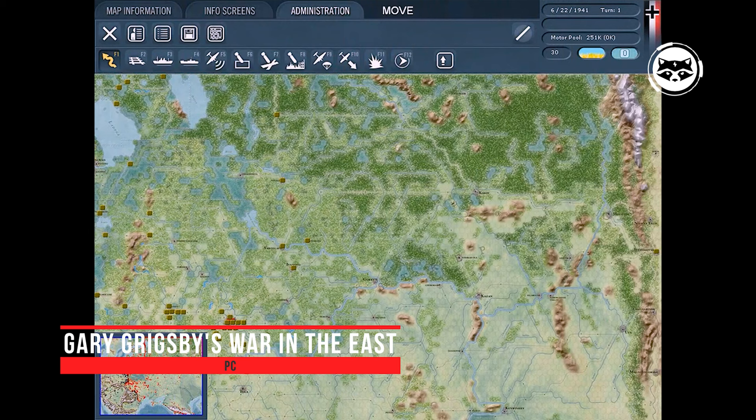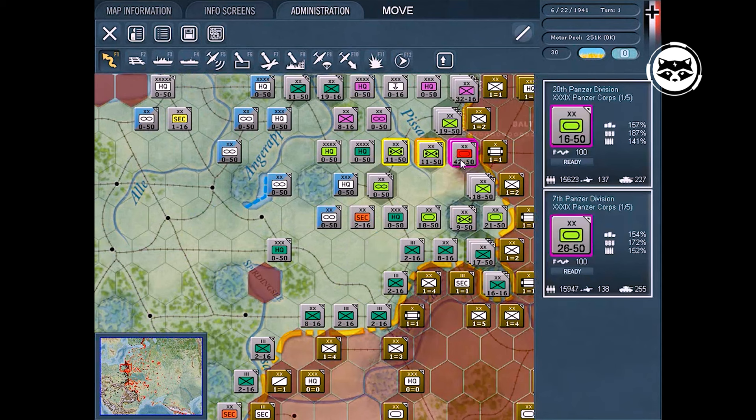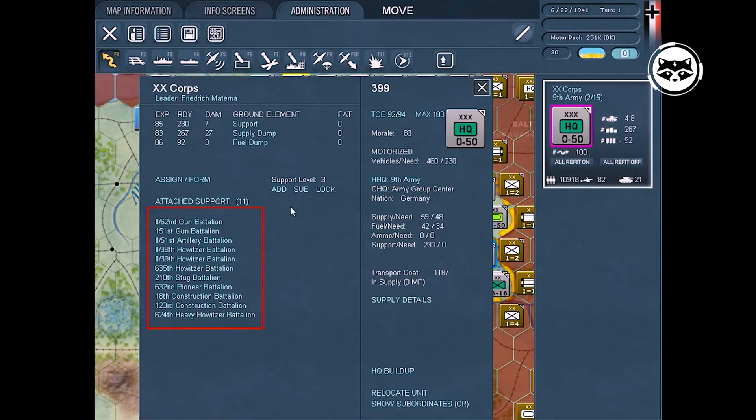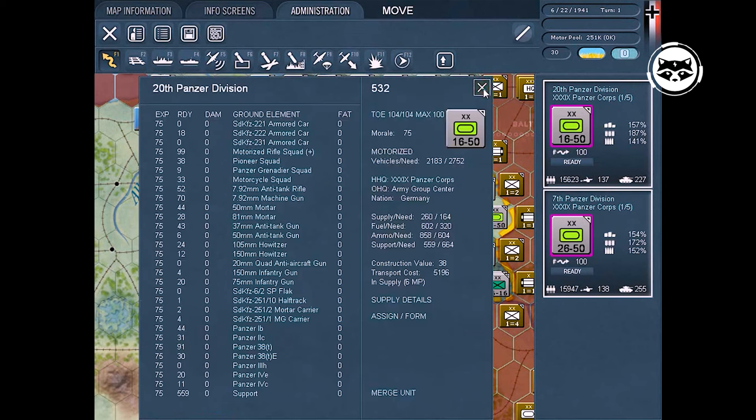Gary Grigsby's War in the East: behind a modest picture lies a rather large-scale global strategy covering the war of 1941 to 1945. Five historical campaigns allow you to live through all the events on the Eastern Front. The game can be safely called underestimated, because in reviews users say that this is one of the most realistic strategies for World War II. The authors deserve such flattering assessments thanks to the well-developed systems of divisions and brigades, the ability to play for several countries at the same time, and the well-thought-out stages of the war.